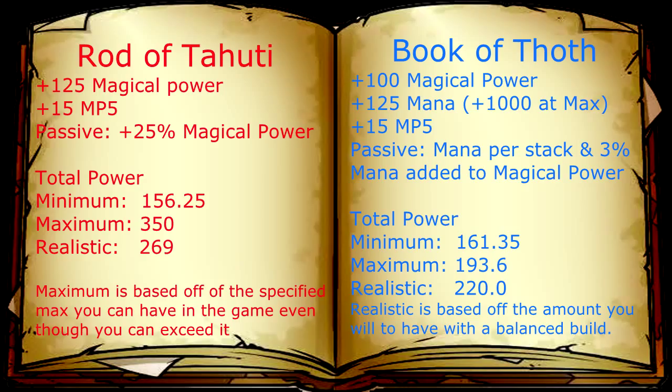If your god consumes a lot of mana or you have to sustain while poking your opponent at their phoenix or tower, Ra Tahiti might not be the best choice — Book of Thoth will give you the sustaining power to continuously cast spells and poke them. However Ra Tahiti is more for pure power and high burst. So if you do not need the mana you can exchange it for Ra Tahiti to deal as much damage as possible and kill your opponent with little effort.